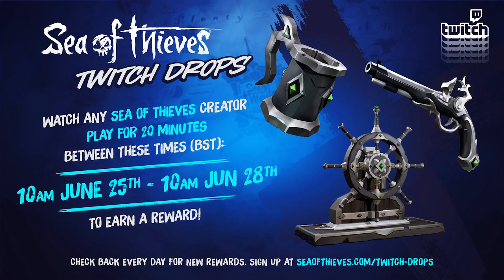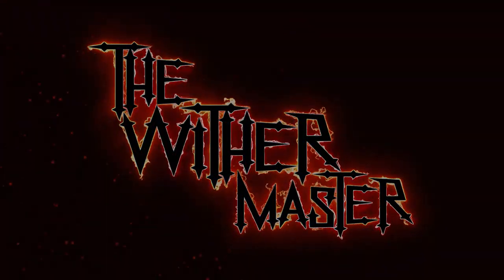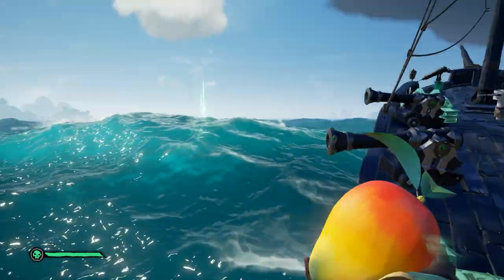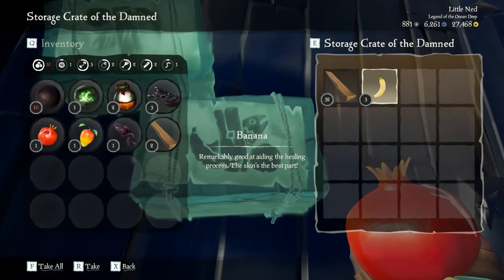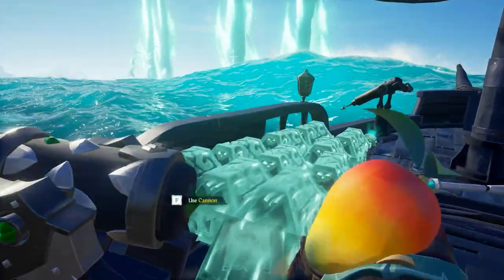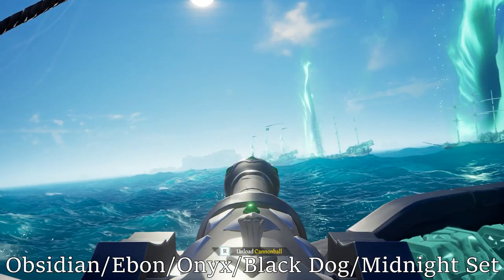Today I'm going to show you how to get the Obsidian Wheel, Ebon Flintlock, and Onyx Tankard. As of right now, the first Twitch Drops for Season 3 have started, and this time we're getting some older cosmetics. These are part of the Obsidian set, though there are like five different names for it.